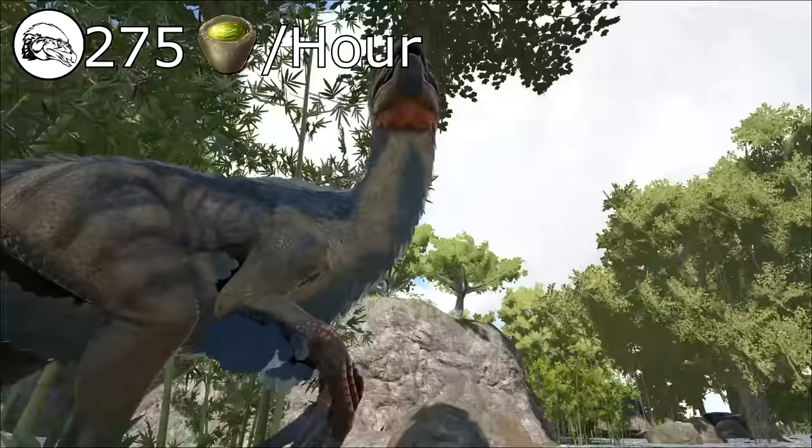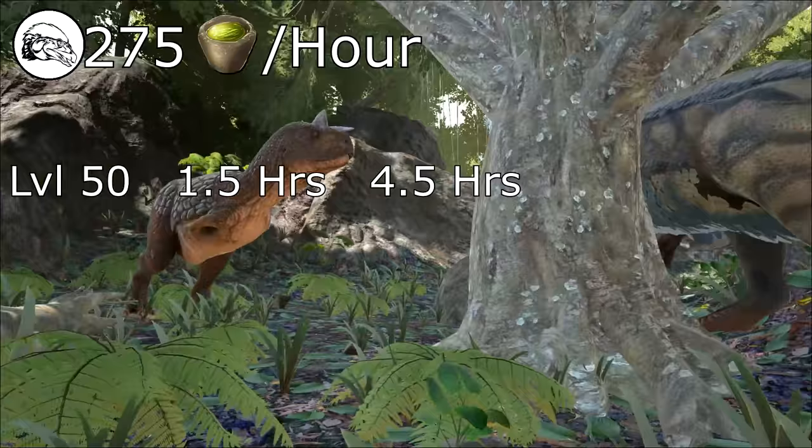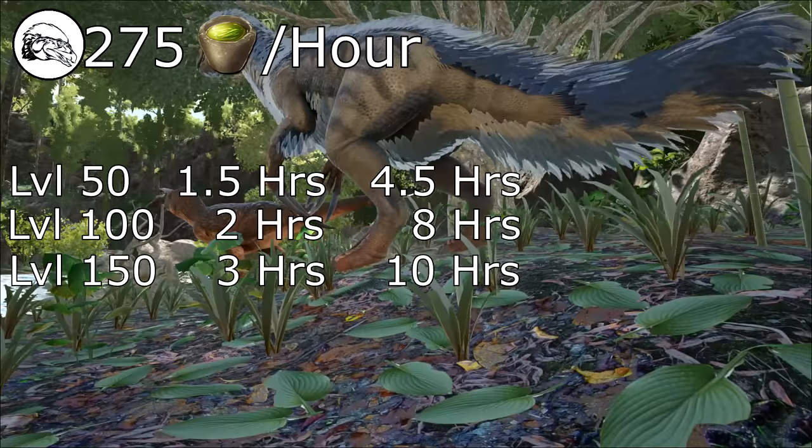You'll need around 275 narcotics per hour during the tame. At a default taming rate, a level 50 can take between 1.5 and 4.5 hours, a level 100 can take between 2 and 8 hours, a level 150 between 3 and 10 hours. These times are the difference between kibble and vegetables.